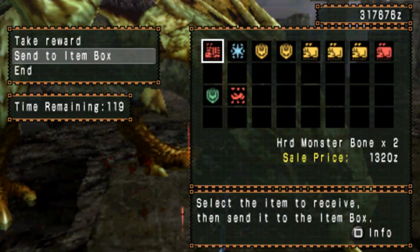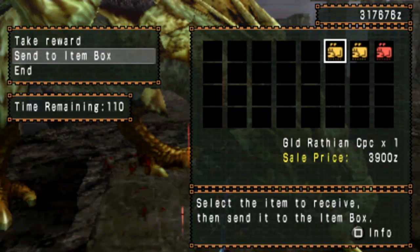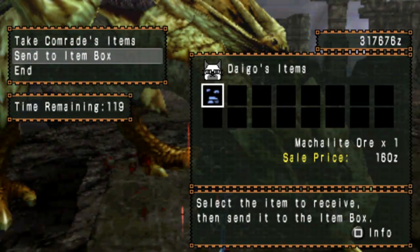We got Fire Waveclaws. We got a Rathian Plate. Hard Monster Bone — well, not Plus, sorry. Wave Whetstone. Gold Rathian Scale Plus — same. Carapace. Carapace. Another one. And a Fire Waveclaw Brain Stem. Nice. And he got Makalite — well done, Diago.